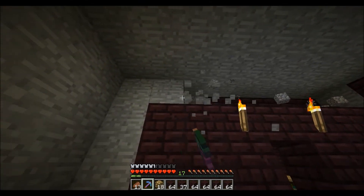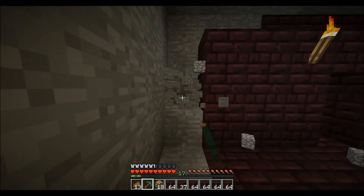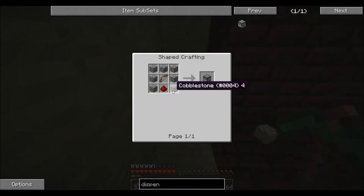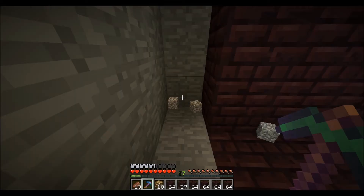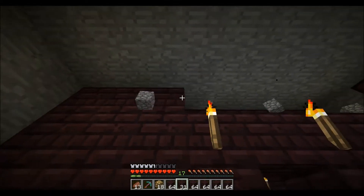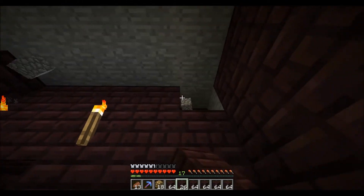I've got a great idea for the fortress because I'm gonna learn how to make splash potions. I can put a dispenser down in the nether, then step on a pressure plate and it'll just splash me with the potions. That's gonna be pretty cool.